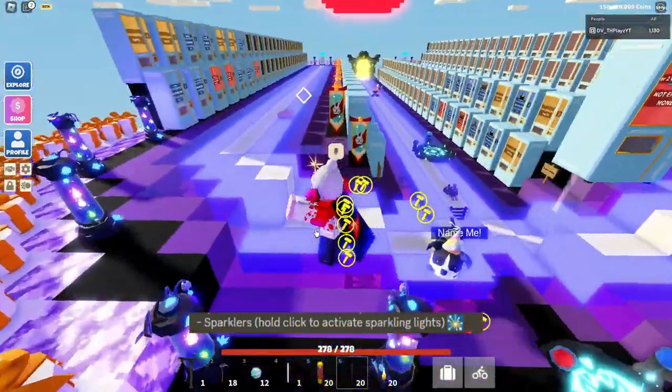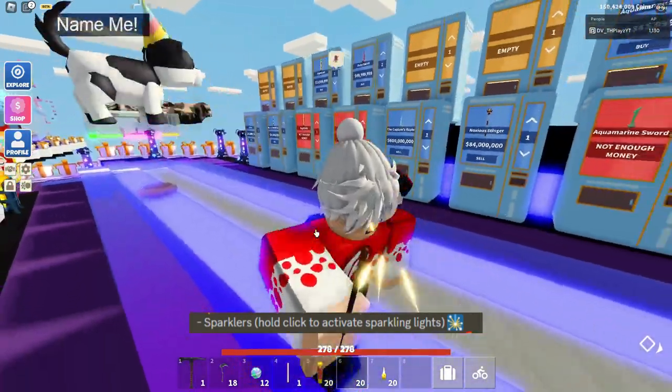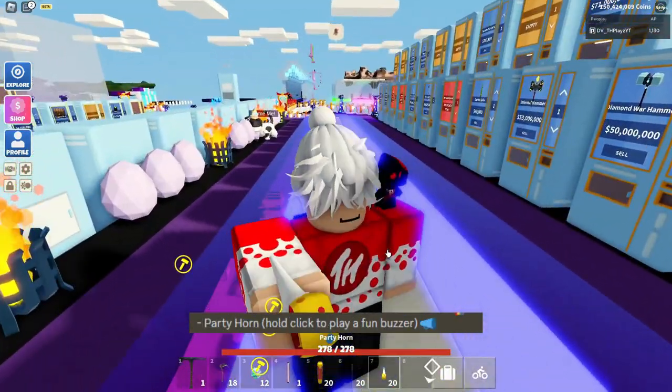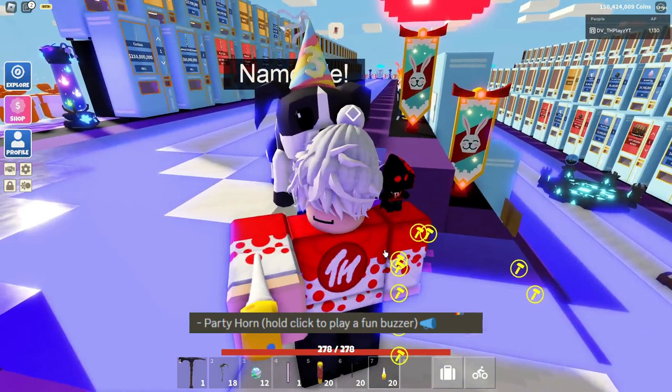Then there's the Sparkler — you hold click for a little bit and then it starts up. It's just a Sparkler, pretty cool. And then the Party Horn is one of the most annoying ones, because you could go up to anyone and it would annoy the heck out of them since you can spam it.